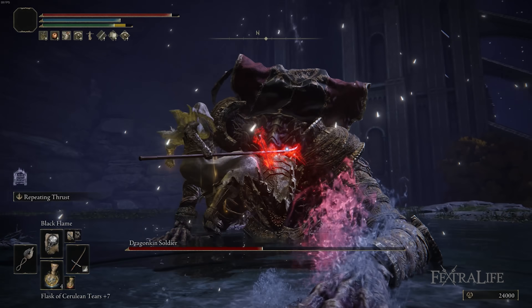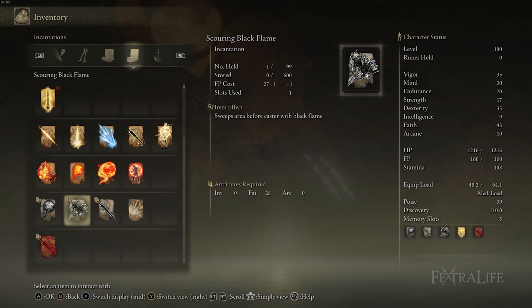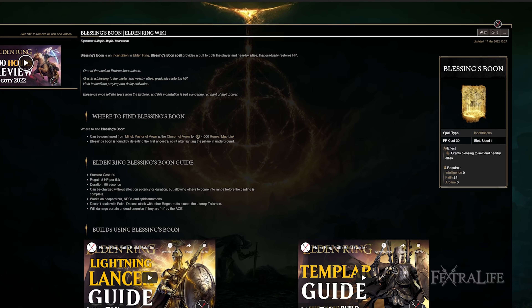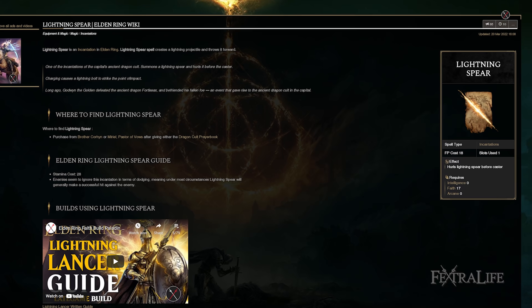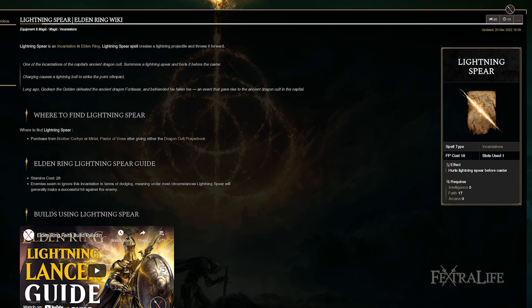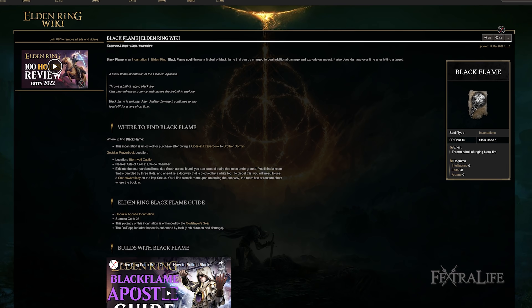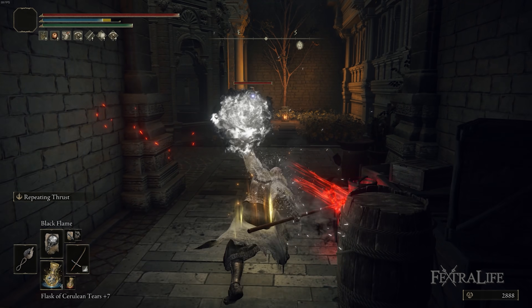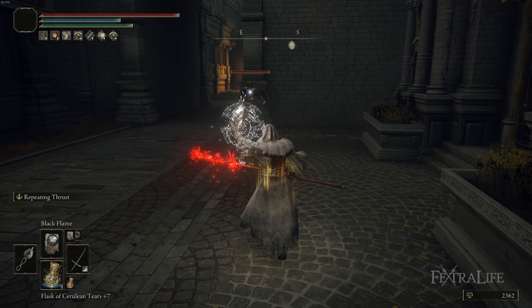The spells I like to use for this build are Black Flame, Black Flame Blade, Scouring Black Flame, Blood Flame Blade, and Golden Vow. You can also add Blessing's Boon for a heal over time or Lightning Spear for another ranged option of a different damage type. Black Flame is an excellent ranged option — it fires off pretty fast with the amount of dexterity and Radagon Icon we have, and you can charge it up for extra damage against unaware or slow enemies.